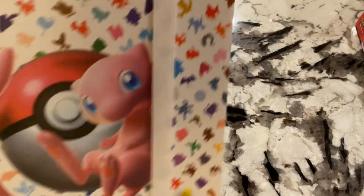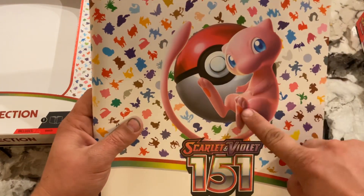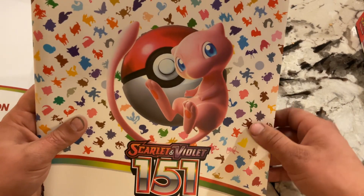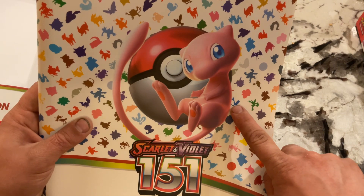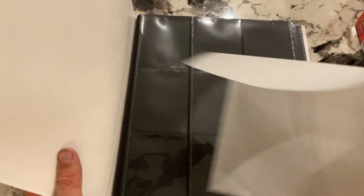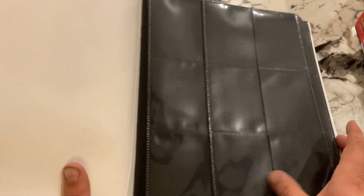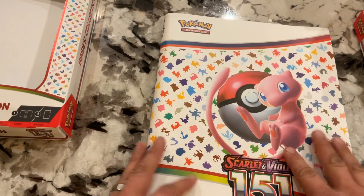So we got the binder with this little rubber band here. We got Mew and all sorts of other guys — Pinsir, Scyther, Ditto. I think that's Dragonair. And we even got fancy side loaders. Premium binder out of this unit here.